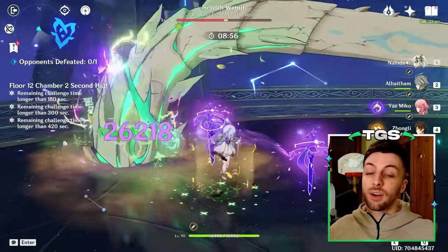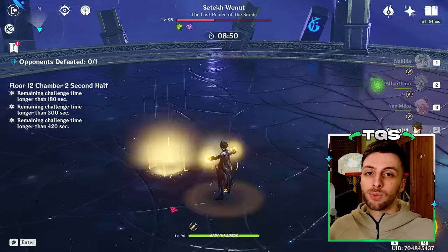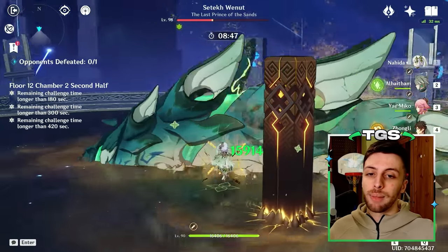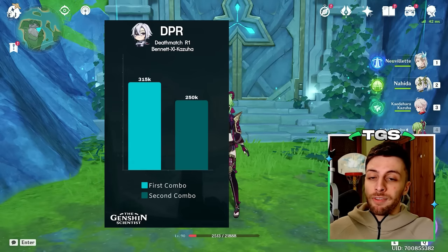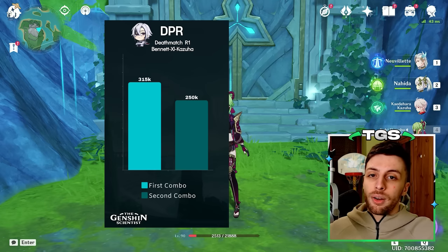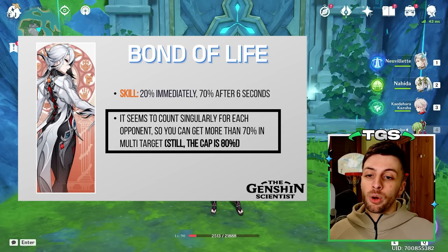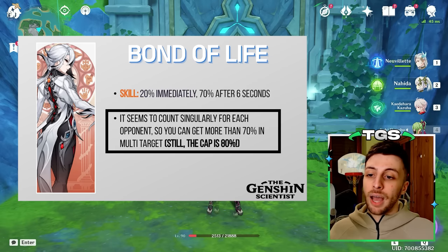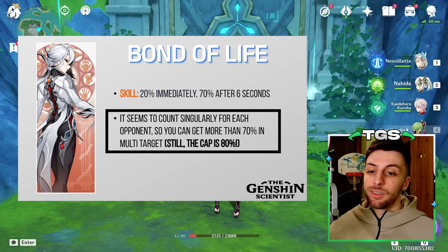This ties well to the fact that she doesn't seem to lose her buffs when she goes off-field. So if the rotation gets extended, you can simply swap out, go in with a character like Kazuha to reapply Swirl and debuffs, then go back on-field with Ardeccino to keep dealing damage. The downside is that as Bond of Life gets lower, so does the damage multiplier, meaning the more the rotation goes on, the lower her damage becomes. The maximum Bond of Life from the Elemental Skill is 70% at 3 stacks of Blood Depth. However, it seems to count per opponent — so hitting multiple opponents with Blood Depth and claiming it gives more Bond of Life, up to a total max of 80%.